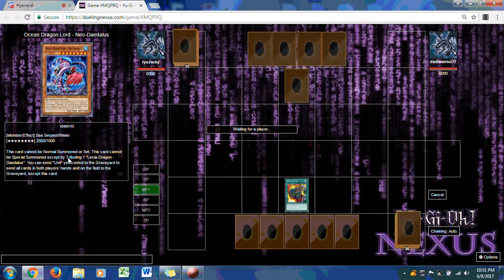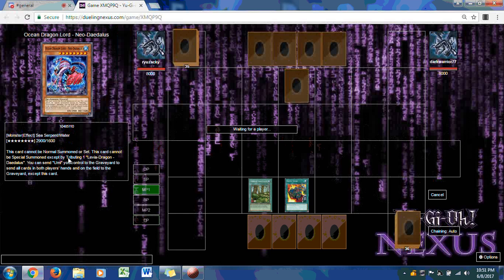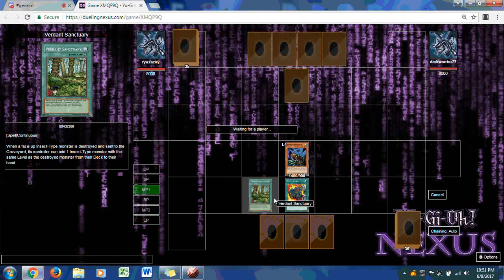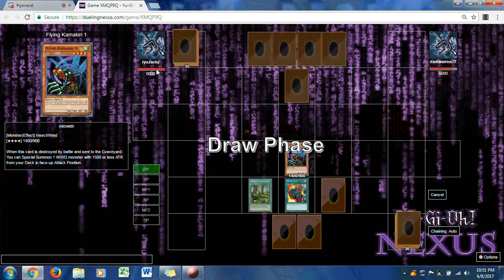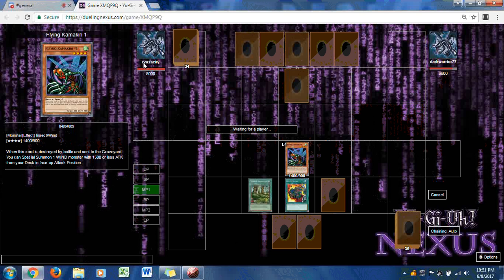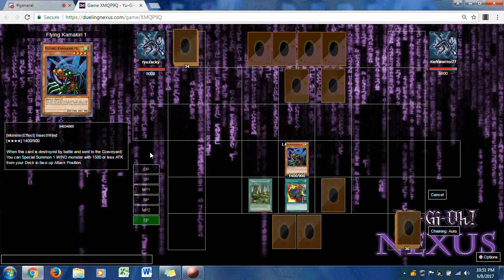Dark Warrior starts with one card face down while Ryuzaki sets up his back row with Supply Squad, Verdant Sanctuary, and Flying Kamari Number 1. One direct attack puts Dark Warrior down to 6600. Looks like Ryuzaki might have the opening advantage, but if we know anything about Dark Warrior, he can come back at any moment. He sets another card face down and Ryuzaki attacks again, putting him down to 5200.